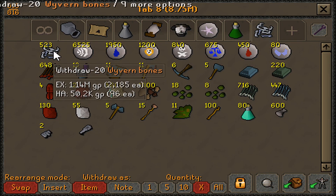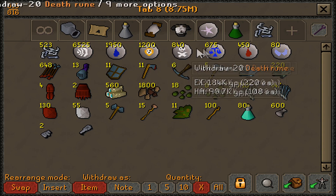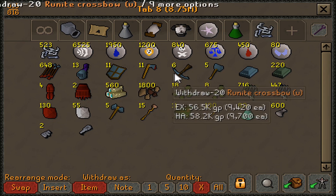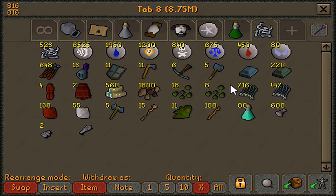Getting into the loot, we managed to get 8.75 mil overall with 523 kills. And as always for skeletal wyverns, like most profitable slayer monsters, they have a wide assortment of useful and valuable drops, including all sorts of runes, rune armour, and a whole bunch of useful supply drops.